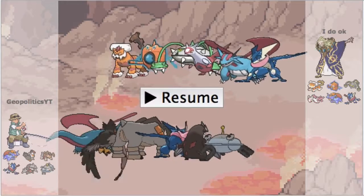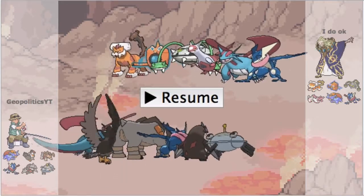I also have a lead Stealth Rock Terrakion because I love using this thing, a Greninja, a Scarf Excadrill, and a Magnezone which is here to trap Steel-types that would stop Salamence from sweeping.